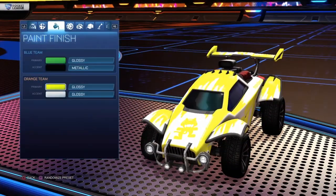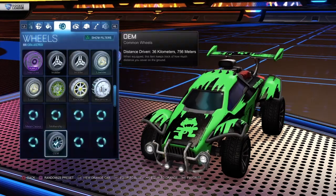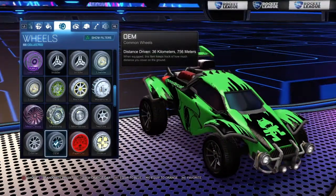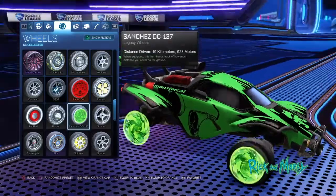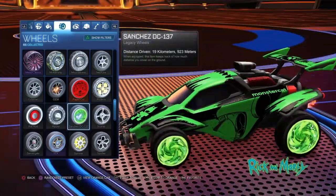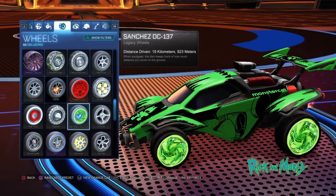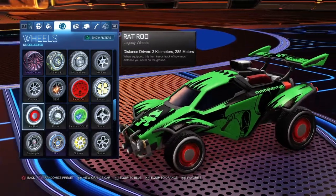Yellow looks pretty cool too — I'm going to use yellow for this demonstration. Make sure you put yellow under white because it just looks the best. For your wheels, go down next to the repair wheels and find Sanchez DC, then press L2 to equip it to blue.